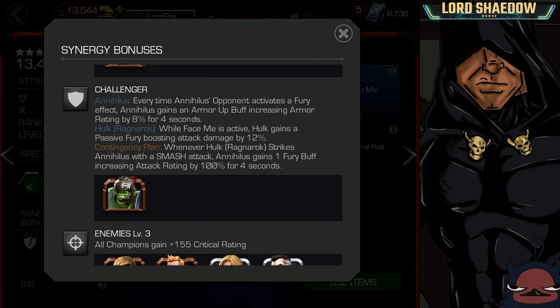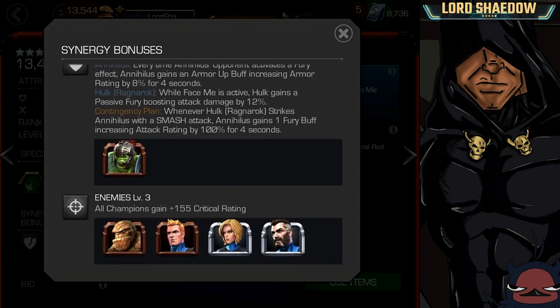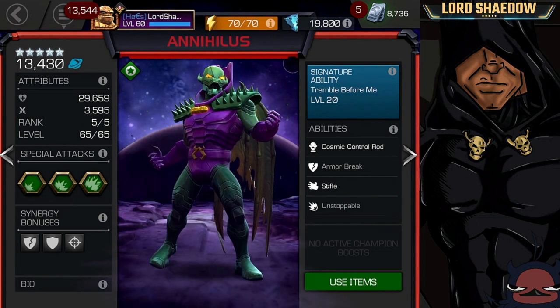This synergy reminds me of the way Hulkbuster works — when your opponent gets a Fury, Hulkbuster activates an Armor Up. That's his mechanic, and he was made to fight Hulk, so that doesn't seem too surprising. Finally, he has a synergy with all of the Fantastic Four that just gives him more crit. So nothing too exciting, in my opinion.